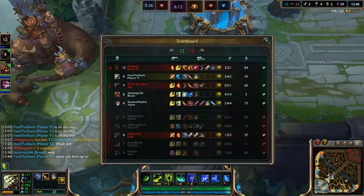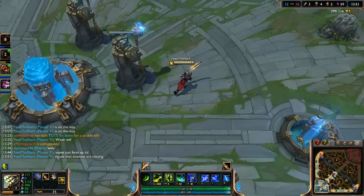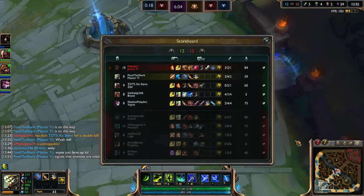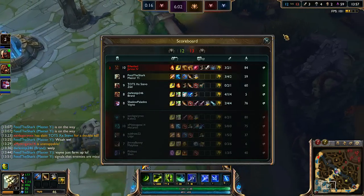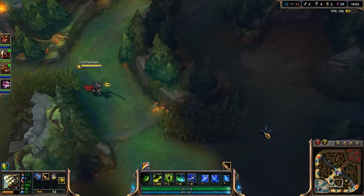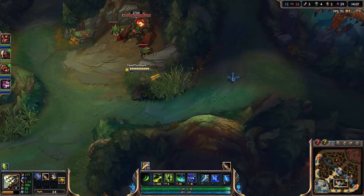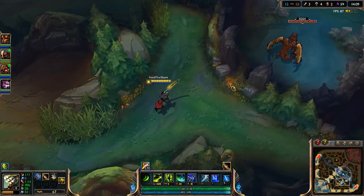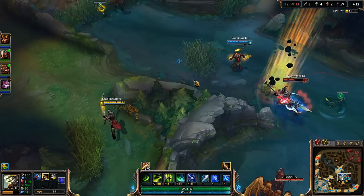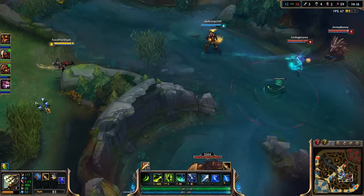Then just farm up. There's not much we can do. Dragon's probably going to be taken. Is Brand four and one? What the heck! I didn't even know Brand was four and one, this guy's going crazy in bot lane. Going to go for dragon then pick up my red buff. Dragon's not gone — okay, I don't know, can we do this? No, just get out.